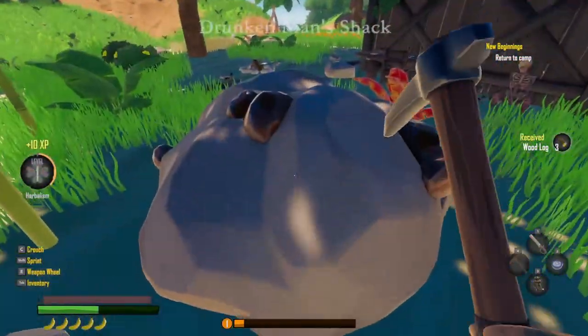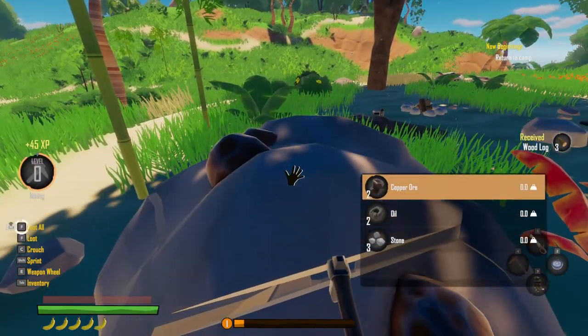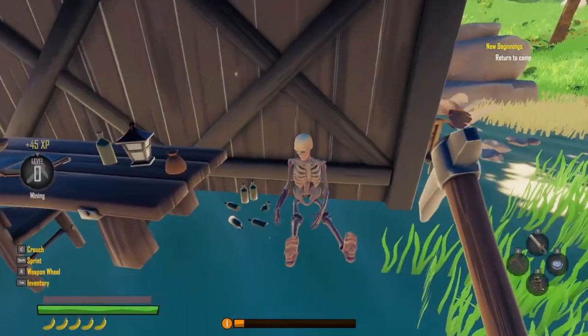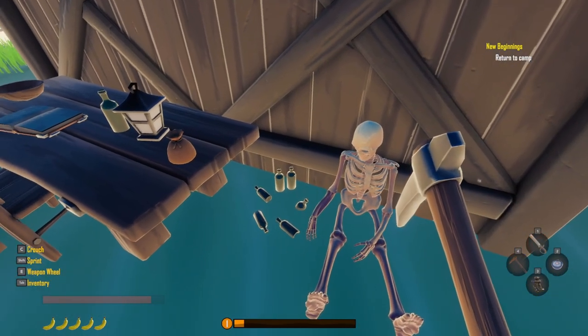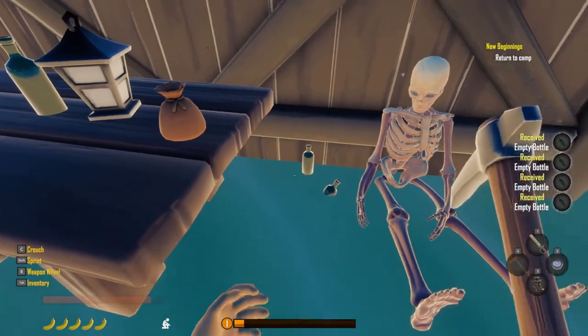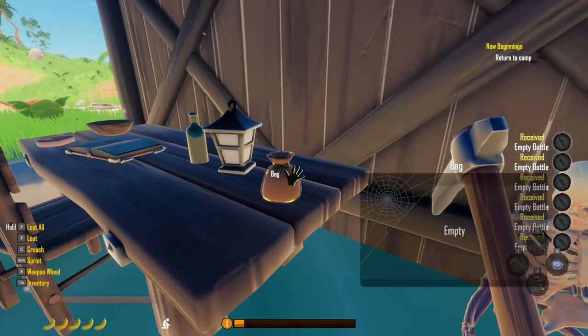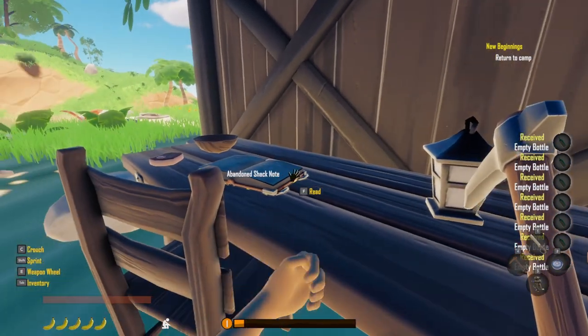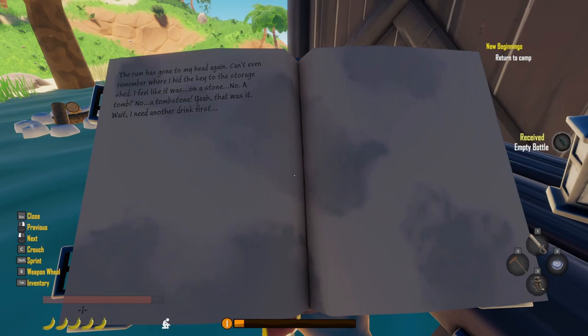There it is — copper. Did I find oil? There's a dude — what's he say? Human bone. Do we want human bones? Kind of gross, but we'll take it. There's a note: the rum is gone. Why is the rum always gone? Can't even remember where I hid the key to the storage shed. I feel like it was on a tombstone. Yeah, that was it.